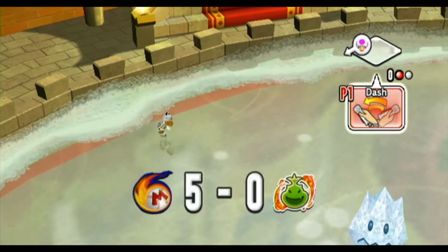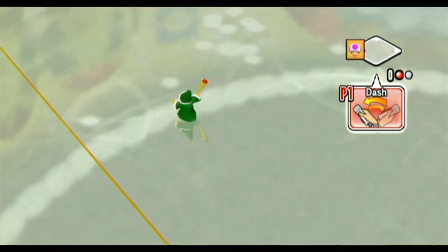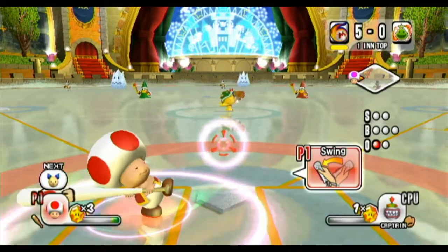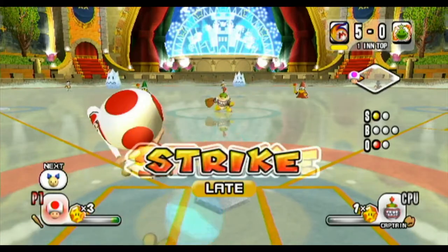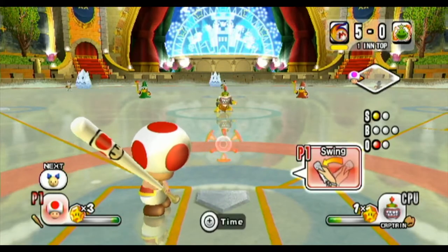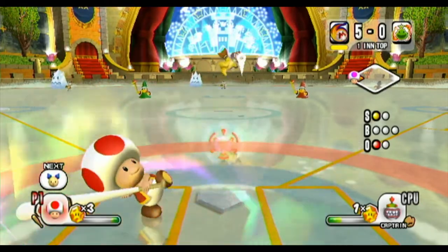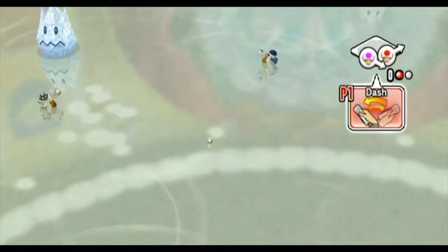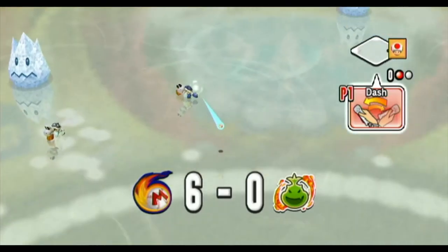Now of course the Dry Bones — that freezing got frozen, so that was just Dry Bones being stupid. But still, that was some good damage there. We might be able to — I doubt we'll get the Mercy Rule. But they only got one out and we've already counted them up by six.